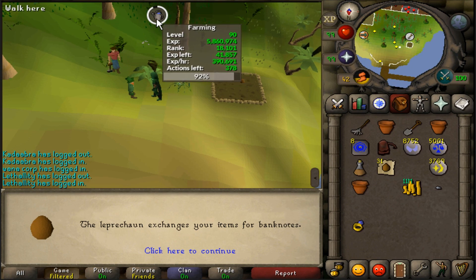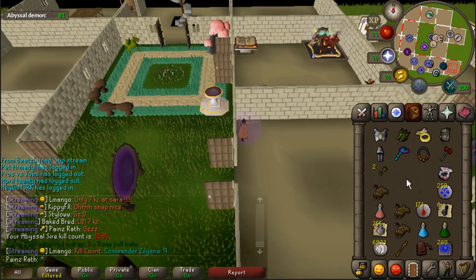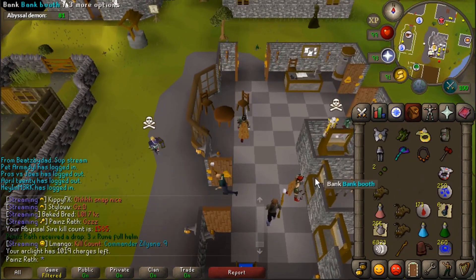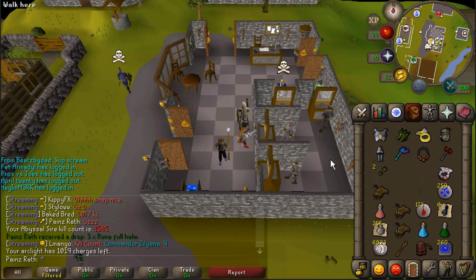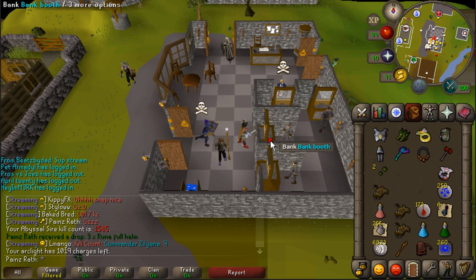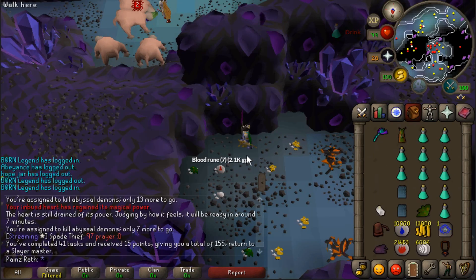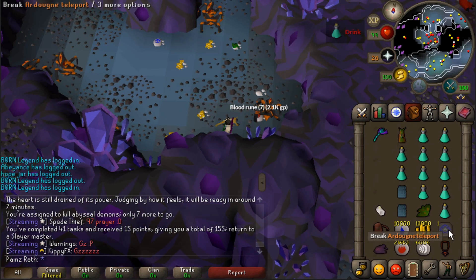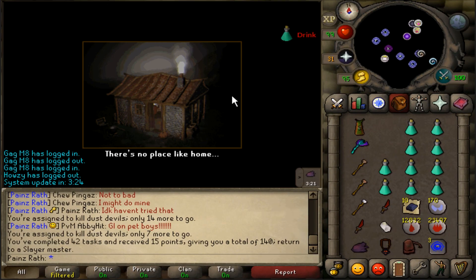Just finished up another farm run — only 41k XP from 91 farming, hell yeah! I had no luck at Sire so I'm going to stop. We're at about 1000 charges left on the arclight, which turned out to be perfect. I'm going to bank this and go finish the task at the Catacombs with barrage, then get a new task from Duradel. Just finished the abyssal demon task and got nothing at Sire unfortunately.